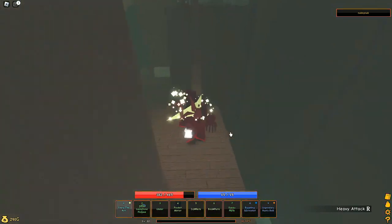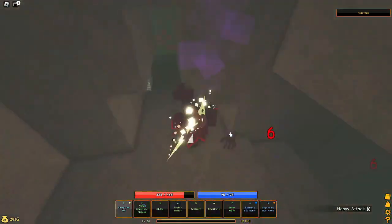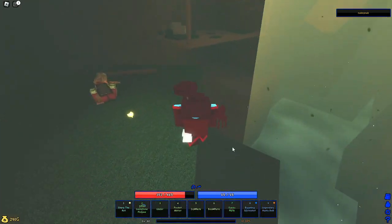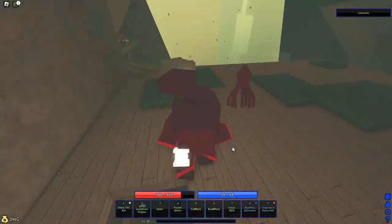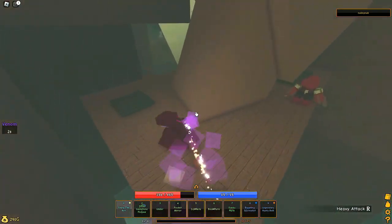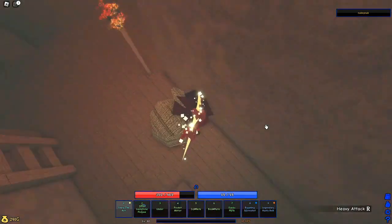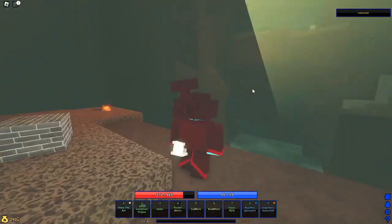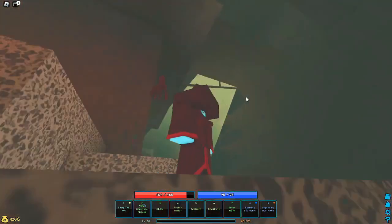This part is pretty confusing the first time coming through but once you know the path it's really easy. Just follow where I go and it shouldn't be too hard. Follow my glider. This one enemy is one of the easiest to avoid — you just go around the tree and it ignores you. This is like the only safe area in here where you can use the glider; I just use it to drop down.